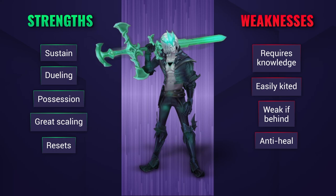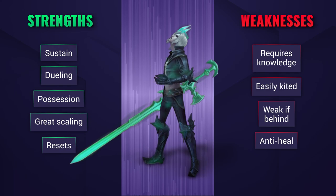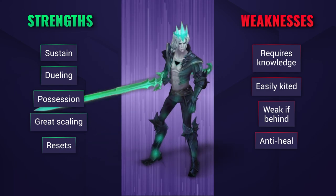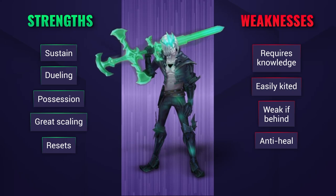The downside about that mechanic is that utilizing it properly requires a lot of knowledge about the other 150-plus champions' Q, W, and E abilities, as well as the fact that he can be easily kited, fall into irrelevance if you fall behind, and be countered with anti-heal.